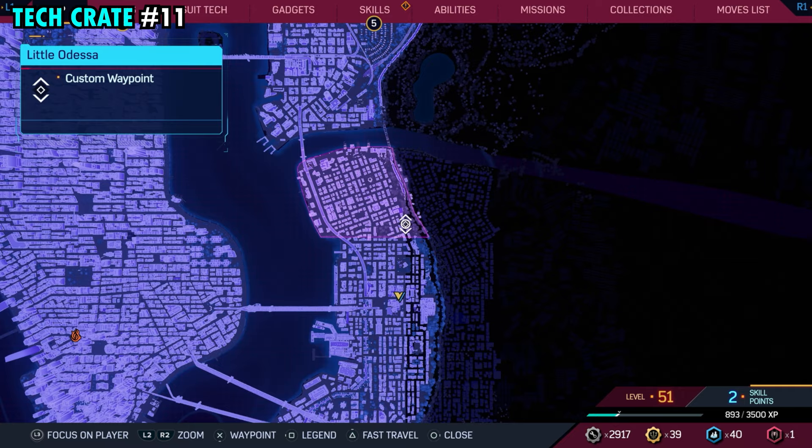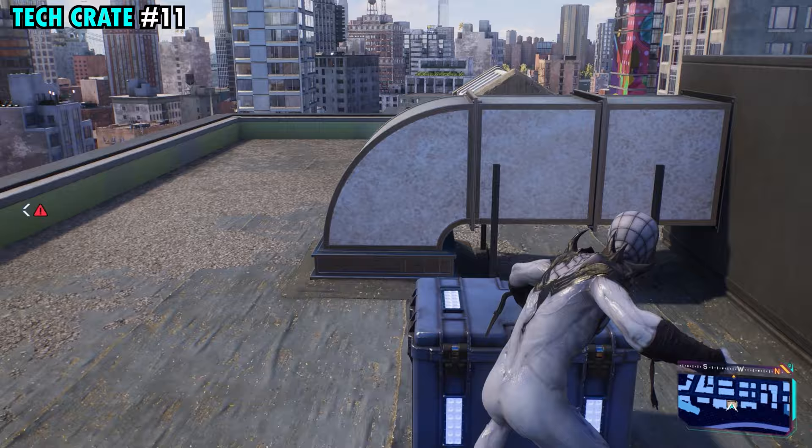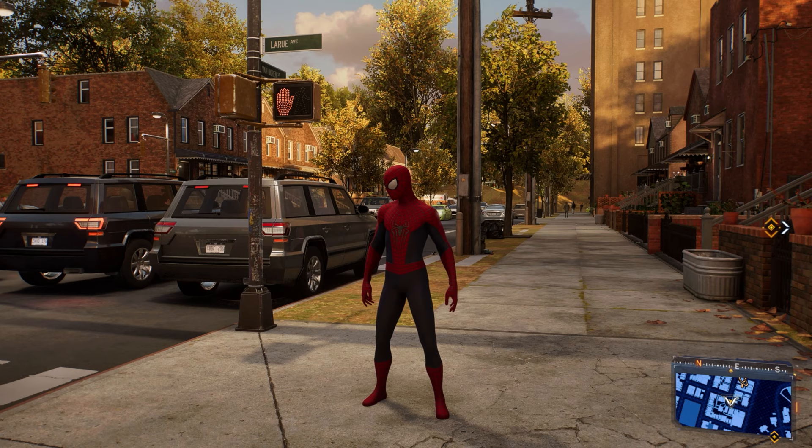Our 11th and final tech crate of the region is going to be found on the far southeastern side of the region, right here on this building that we have marked. Once you make it up top over here by the vents, you'll be able to find tech crate number 11. That's how to find all 11 tech crates here in Little Odessa in Spider-Man 2. Hopefully this video helps some of you guys out — I appreciate you watching, and we'll see you in the next one.